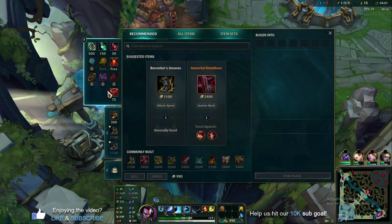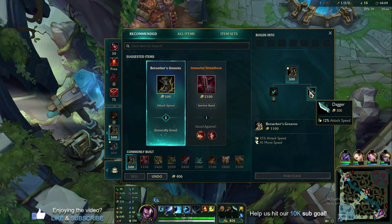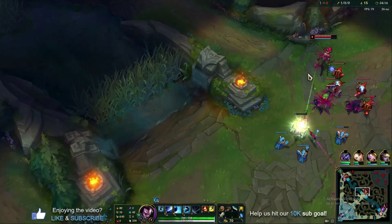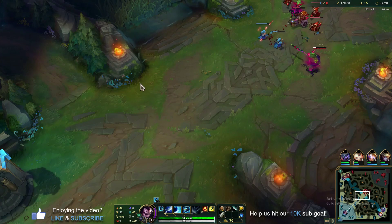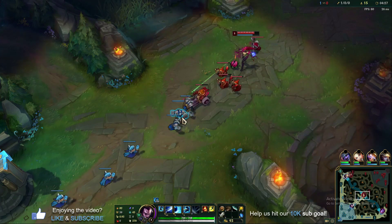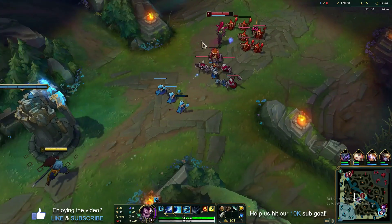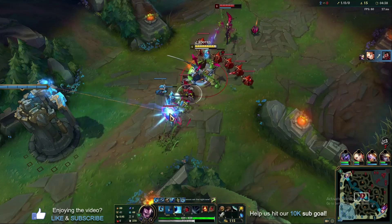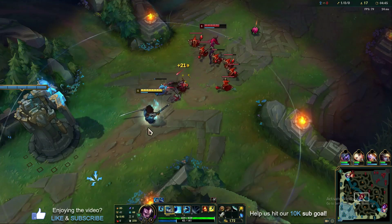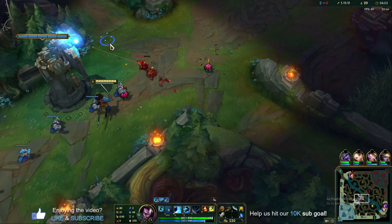On the recall, we have 900 gold — enough to rush Berserker's Greaves with a Long Sword. Heading back to lane, the wave is bouncing back so we play safe on this side. Going for a short burst trade: E through a minion, auto Q her, E back out as quickly as possible to minimize minion wave damage. That's how you get those little poke trades off. Use your Q to thin the wave out faster when needed.